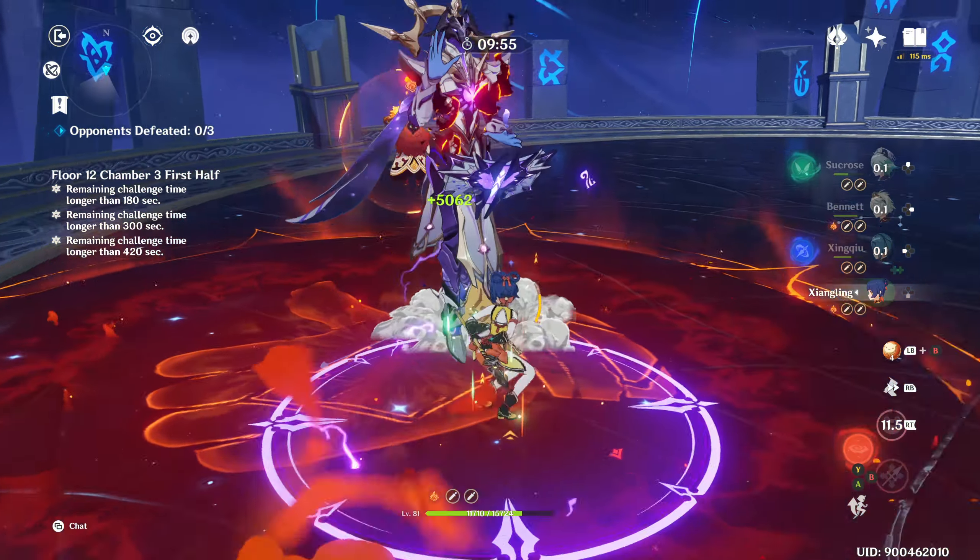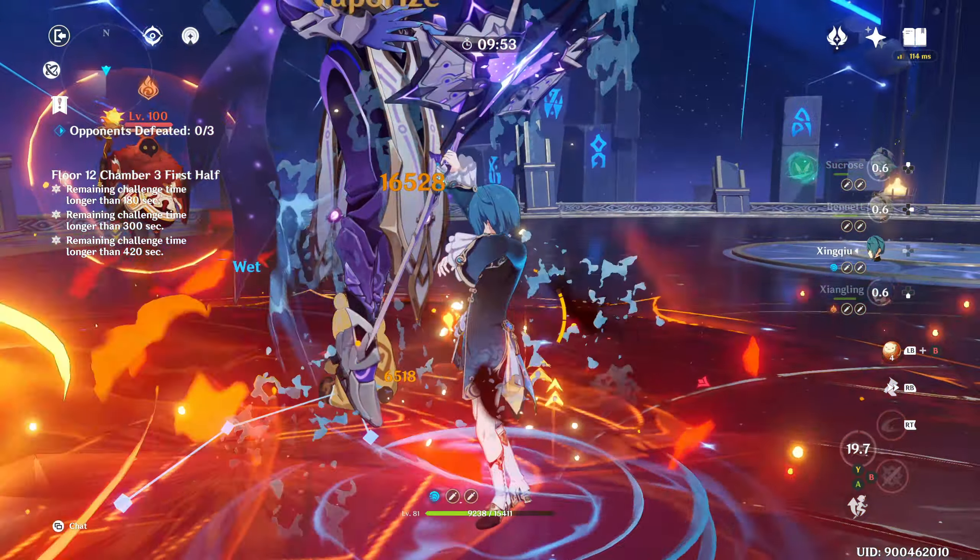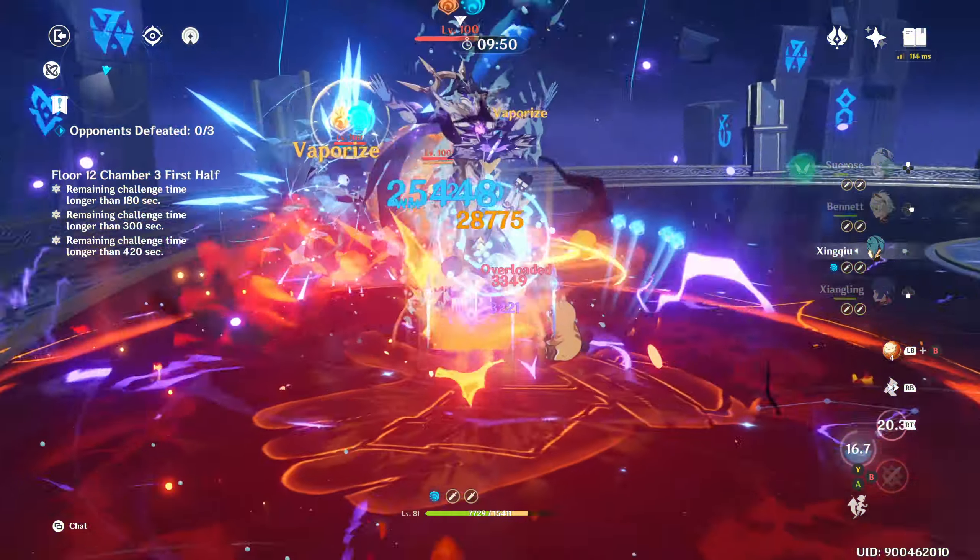The key to this strategy is burning down the Lecter's HP first to push him to the shield phase, but deliberately keeping the mages alive for the transition.